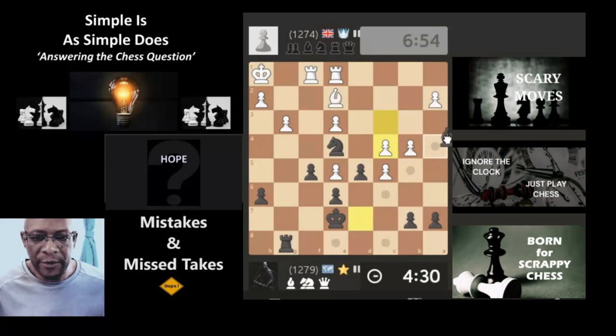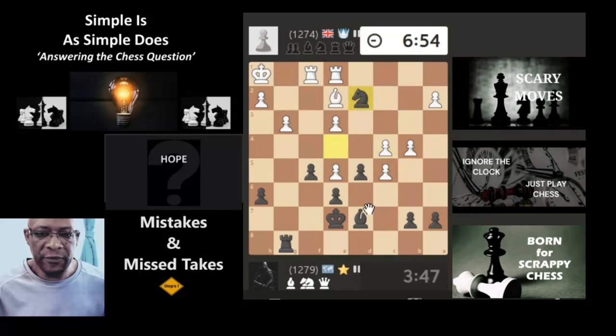Not looking very good for us. Do we bring the bishop here to try and get it into the game a bit, or is it just going to get trapped in that position? Does it come here to go there but there's nothing really there. The bishop needs to get into the game. Knight attacks the rook — rook moves. Attack first, maybe the rook comes here, maybe it drops down, then get the bishop into the game.